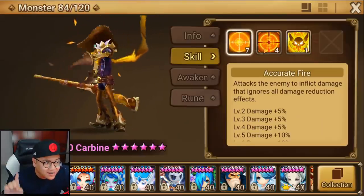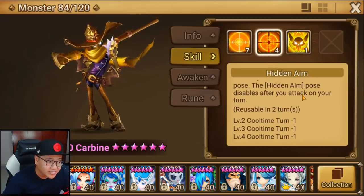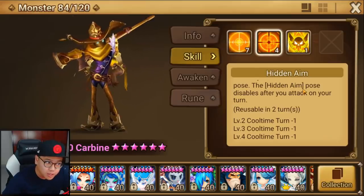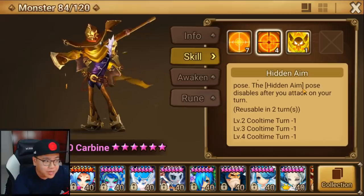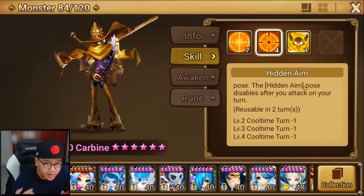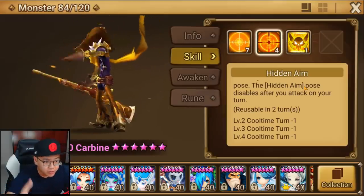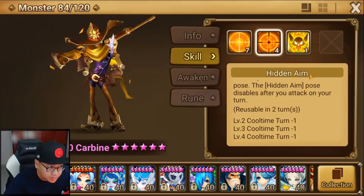Crazy buff, I know. They also buffed the Hidden Aim skill — it now only has a 2-turn cooldown. That is quite huge, because this is their selling point. So now you can go into Hidden Aim, get a turn, shoot, and go into Hidden Aim once again after that. So it's very frequent that they can do this. In the past it was a 3-turn cooldown, so it wasn't as frequent.